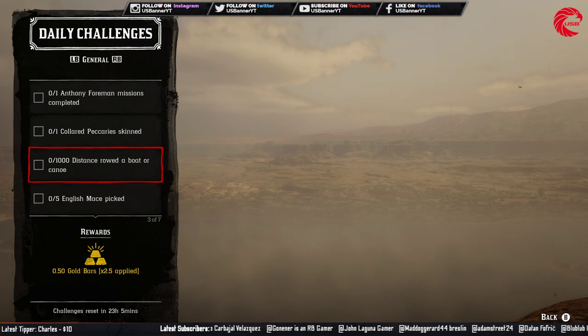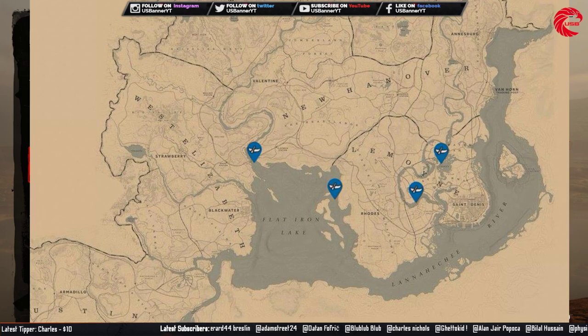After that you have to ride a boat for 1000 meters. Let me show you where you can find a boat in Red Dead Online. There are four different locations where you can possibly get a boat randomly. Go to these locations and try to find a boat.